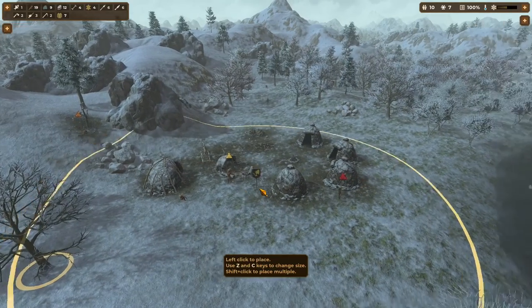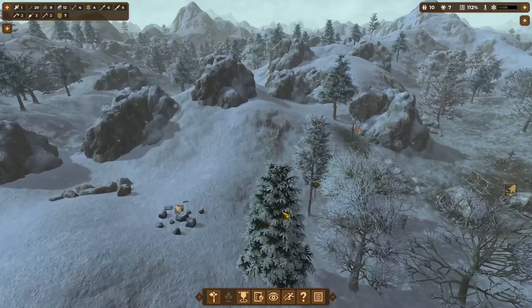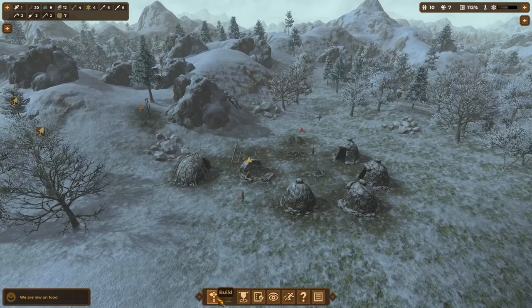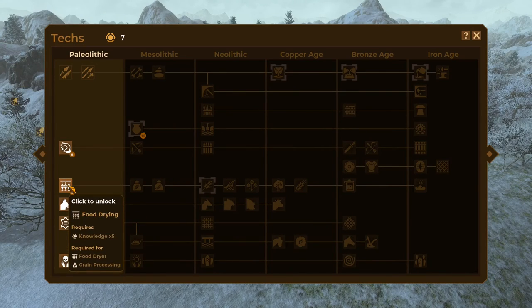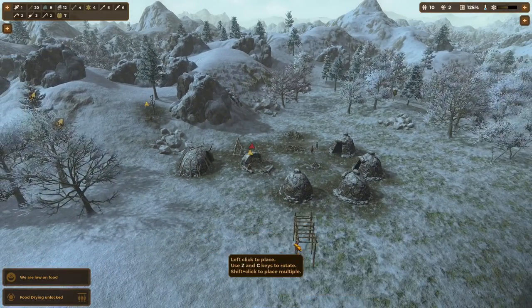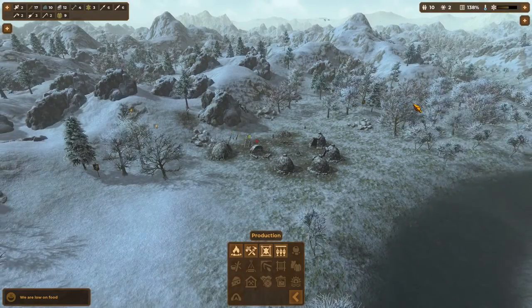We only have seven skins for ten people, but they should start making more. Now that we have axes we can also cut down trees, so let's start clearing this area out. I want to spare that tree — we'll let that become our 'pulley tree.' The next structure we want to build is production. First let's unlock food drying — this will allow us to preserve food much longer and help make it through the winter. I'll go ahead and place two food dryers, though we may be in a little bit of trouble right now. We've still got a ways to go through the winter.